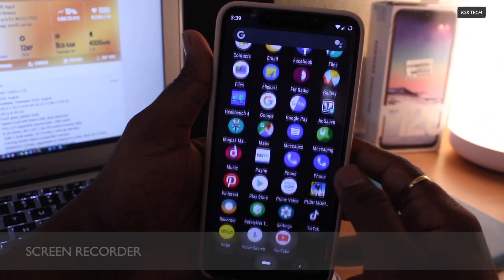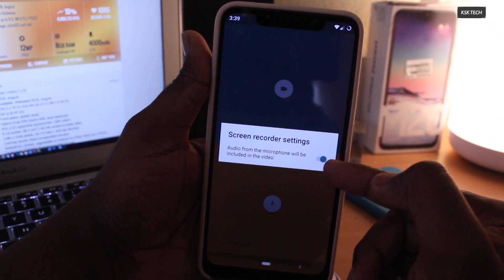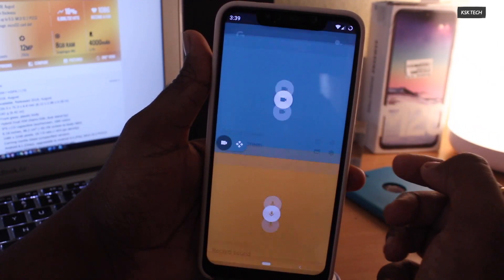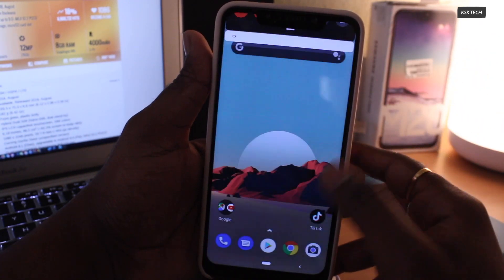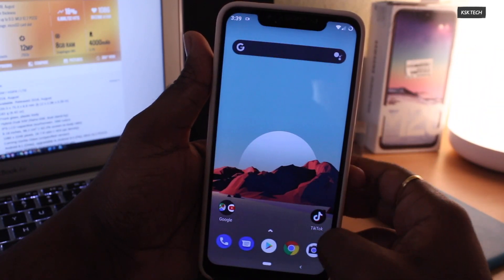Next up, the Screen Recorder. Lineage OS 16 provides a built-in screen recorder as a standalone application. You can record the audio of the game using the screen recorder, which is simply astonishing. It encodes the recorded video to MP4. So for game lovers who want to publish their PUBG gameplay on YouTube, you don't need to rely on any third-party application.